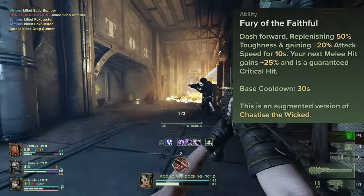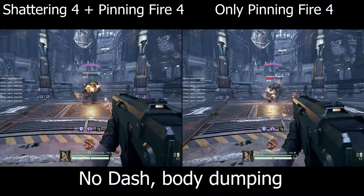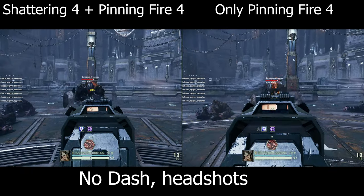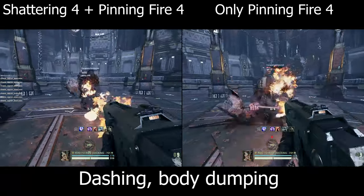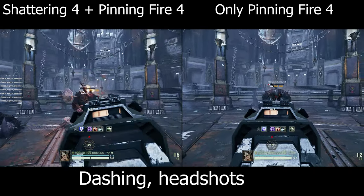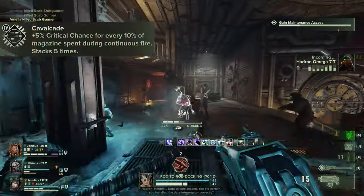Melee attacks only get this armor-reduction benefit for the initial hit, but ranged attacks get it for the full 3 seconds. This means that if you really need to clap some Crushers, it's better to press F than to waste a blessing slot. It's also worth noting that Shadowing Impact can only improve kills that take 3 shots or more — if you one-shot or two-shot something already, it's doing nothing by definition. Cavalcade provides more consistent value against all targets.